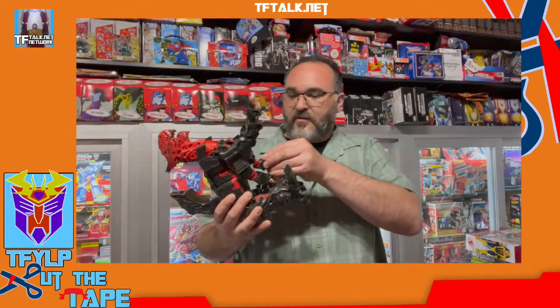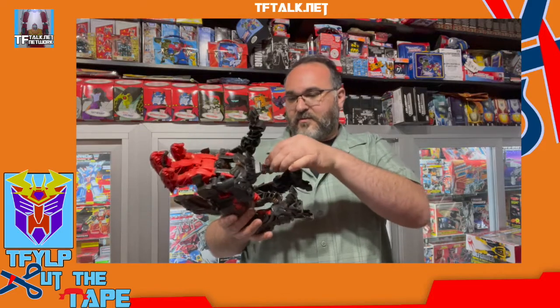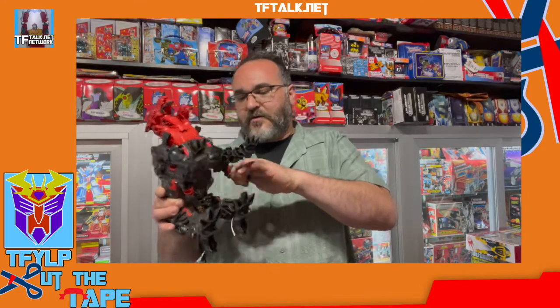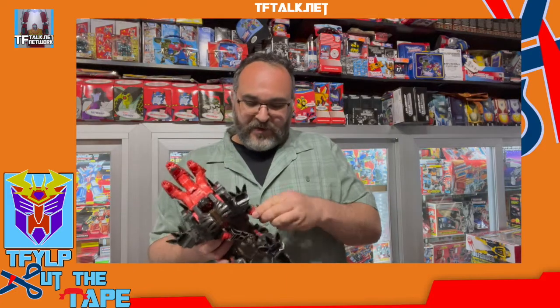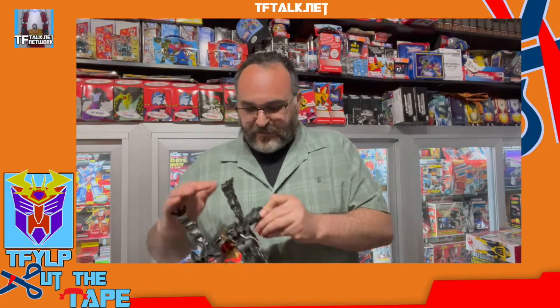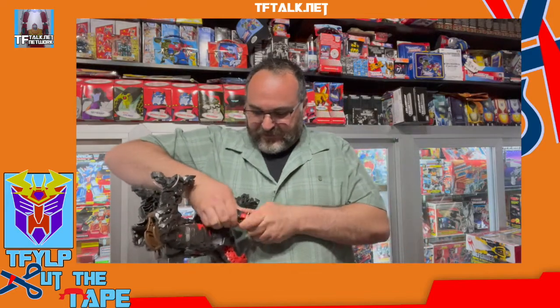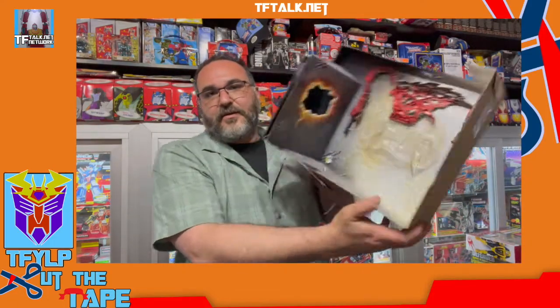So instantly — we lost an arm here. Figures are built nowadays so that if you pop an arm off, it can, for the most part, pop back on. And there we go. Boom — it's on there. So still in the packaging we've got the tail and the two wings. I'm just gonna cut them out — free them from their cardboard prison.